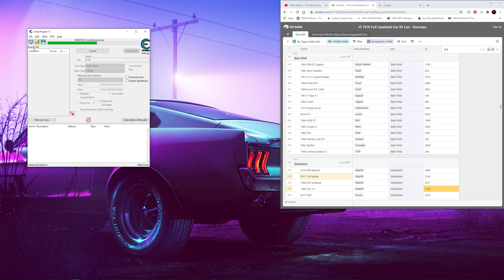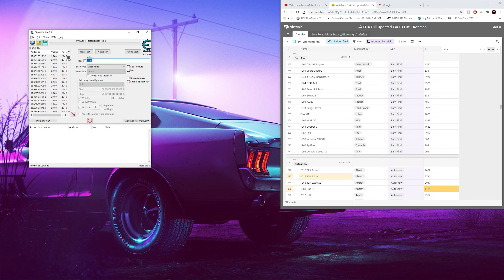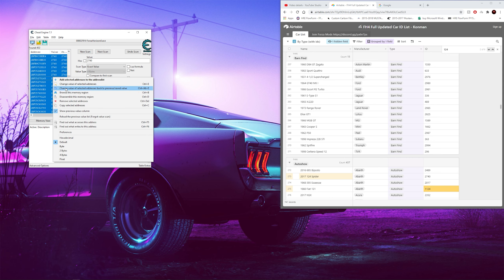It's going to scan through all the files on the game. Once you have the addresses all in this box right here, you want to click on the first one, scroll all the way down until you see the last black address, which is going to be about 90% of the way down. Hit Shift and left-click at the same time to highlight all these in the middle. Once you have this, hit right-click and change value of selected addresses.